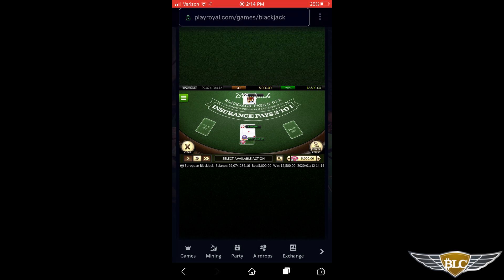This time I got 20 and the dealer starts with 2, so I'm going to stand using the button in the lower left-hand corner. The dealer busts, so I won again — this time doubling my money by winning 10,000 over my bet of 5,000 tokens. Blackjack is as simple as that, and PlayRoyal provides an excellent way to get your fix for online blackjack gambling.